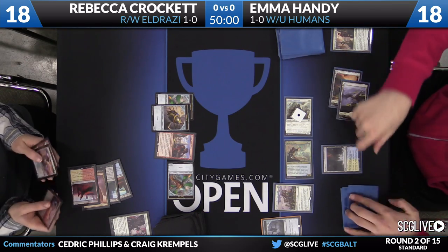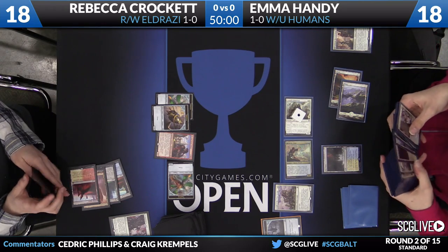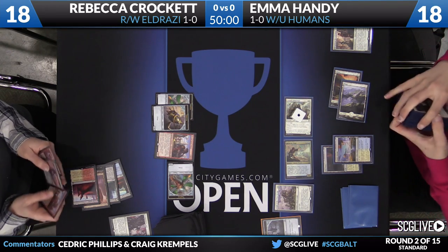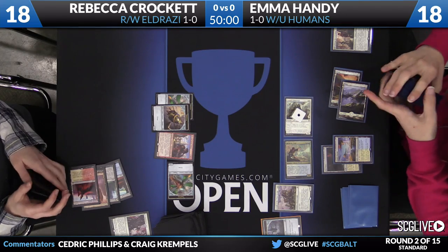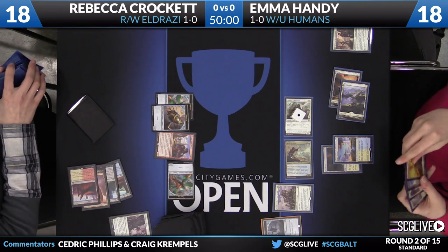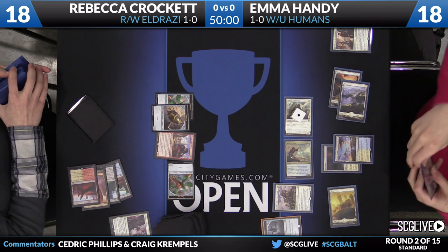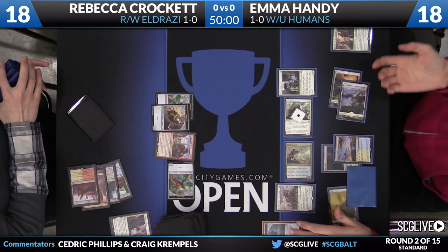Here is a Knight of the White Orchid — that's going to search for Plains here, potentially a Prairie Stream as well. There is the Prairie Stream. One of the nice things about these White-Blue Human decks — and you also find this with the green version — the splashing is actually just not very difficult to do at all. We've got the Battlelands and the Shadowlands. There's a Thraben Inspector — more clues.